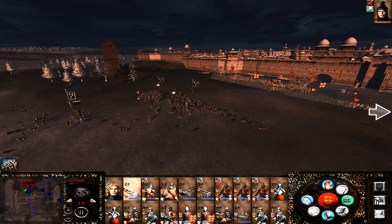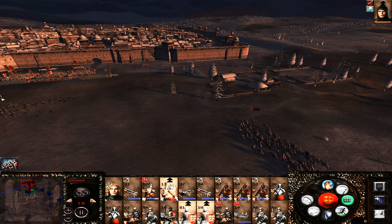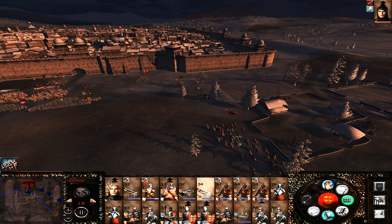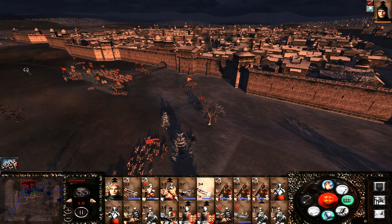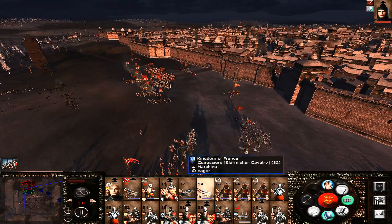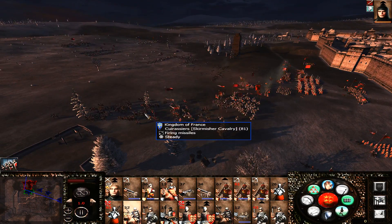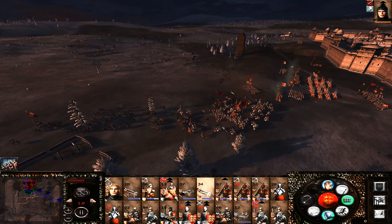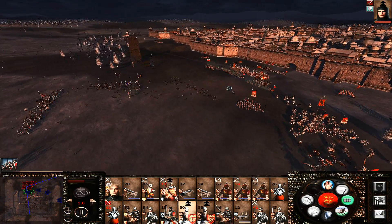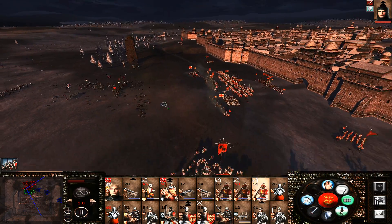I've got to rely on my allied AI here. I have to question this AI a bit - it's not that good. I need to be careful that I don't screw this up. Let's get some firepower - I want to see these cannons in action. Is my cav actually going to move or is it going to stand there like lemons? I don't know if that's going to put them down. A melee is starting - alright, we're pulling them back.